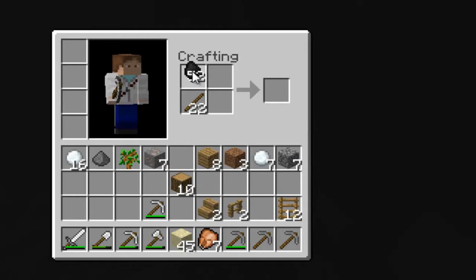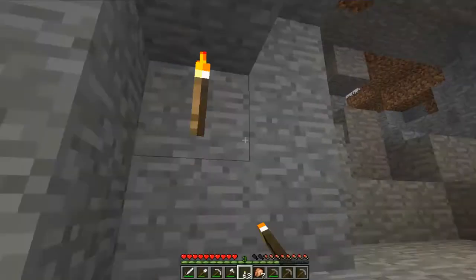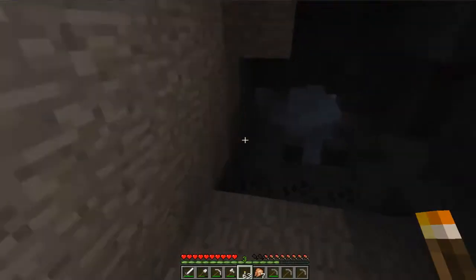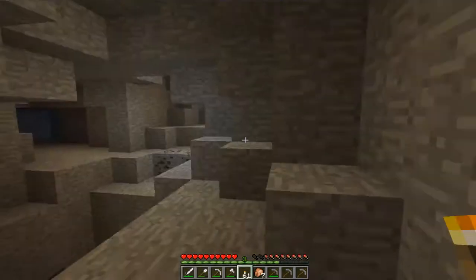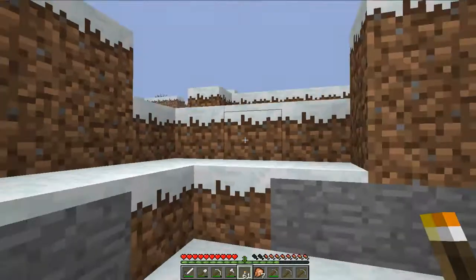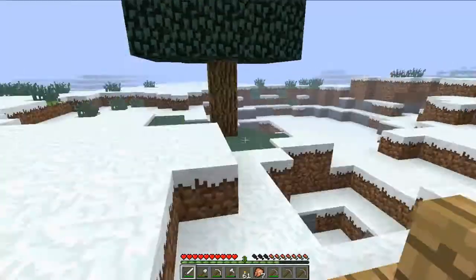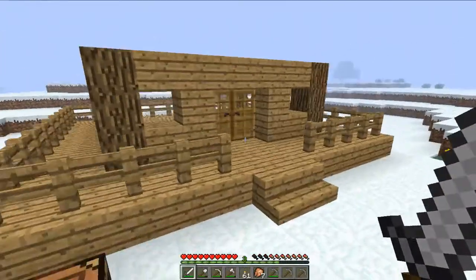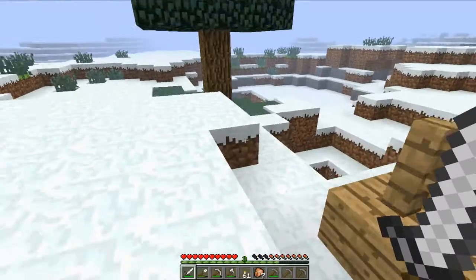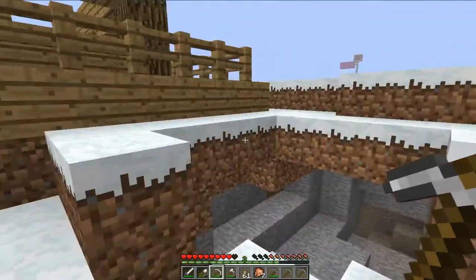I steal all the coal. 64 torches — hallelujah! Alright, so I turned up my brightness too, so it's not like old Minecraft, which I do like a lot better. Holy crap, where's the zombie? I'm ready to kill him. He's in my house. I needed one more cobblestone.